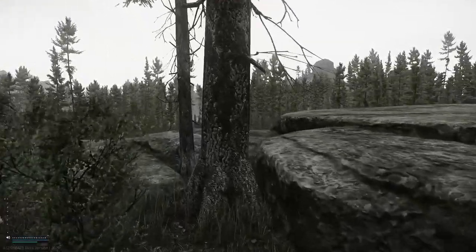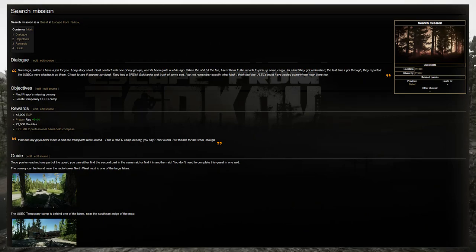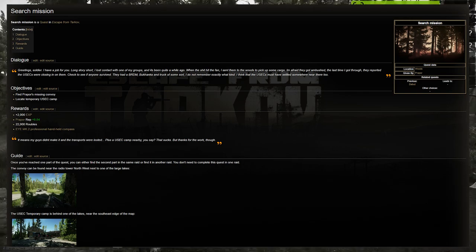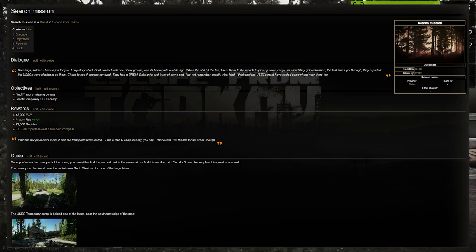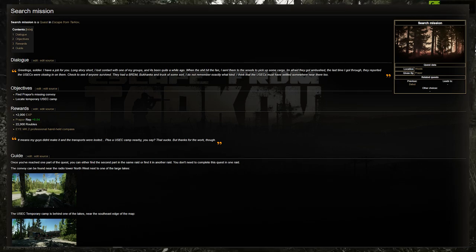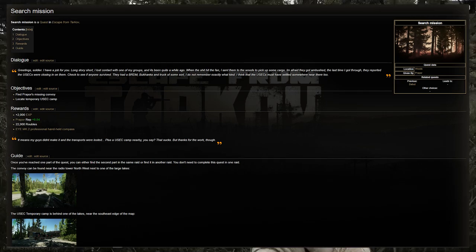Ahoy everyone, it's Captain K. In patch 12.9 we got a new quest called Search Mission. In Search Mission you need to find Proper's missing convoy and locate the temporary USEC camp. I'm going to show you quickly how to do both and a couple of alternate pathways that you can take.